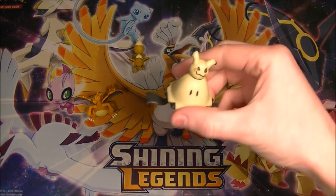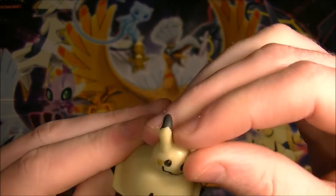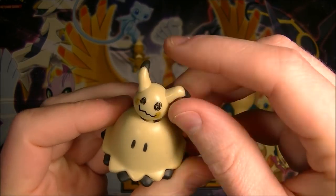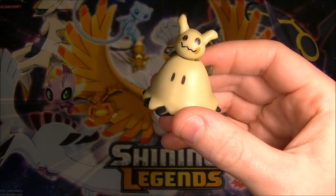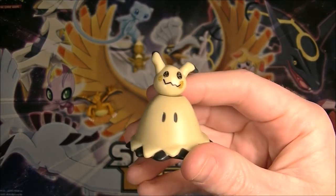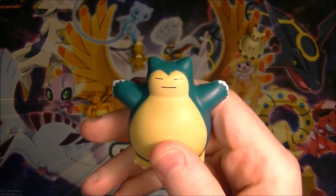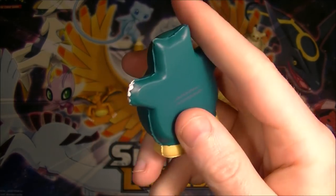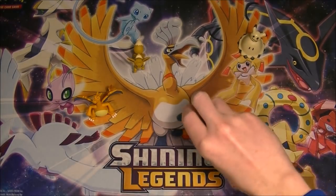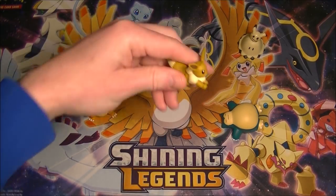I'm not sure about the Mimikyu one — it's interesting, it looks funny, it's just got a tiny little head. There doesn't appear to be any mechanism to activate it, unlike the others which clearly move — like a pull-back — this one you have to move yourself, it's not automatic. But I like that it just looks so funny, it just looks really fat. The Snorlax is very nice and squishy. I'm scared to squish it too much though because I feel like the paint will just crack and come off, so I might just leave him snoozing.